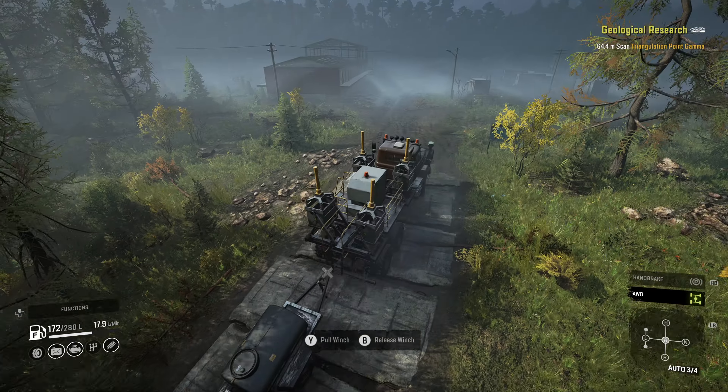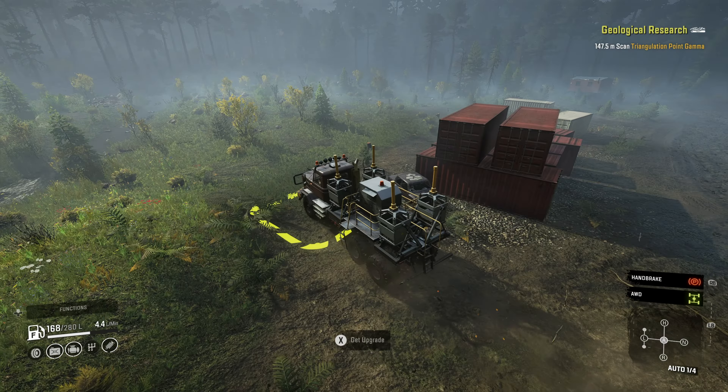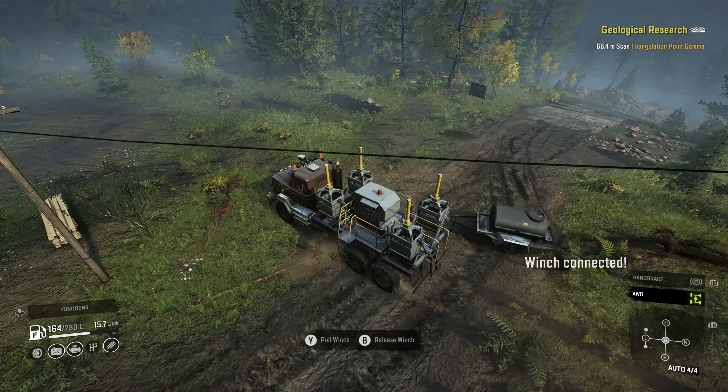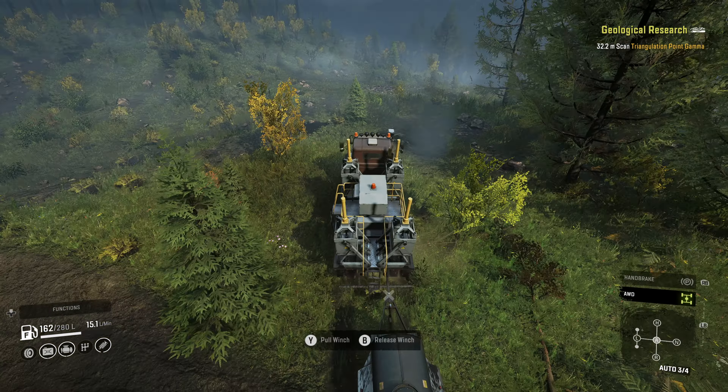We'll grab our little trailer here and just winch it behind us. We're going to run through the sawmill — we've already been here — and just up ahead there's a road that goes out the back. Once we get on this road we'll hang a left into the trees and there's an upgrade down by the water. The only thing you really have to worry about here is tipping over. If you hit any of these boulders and rocks kind of sideways they can pretty easily flip you over. Here is the raised suspension for the Step 310, and now we have the raised suspension upgrade before we even got the truck.